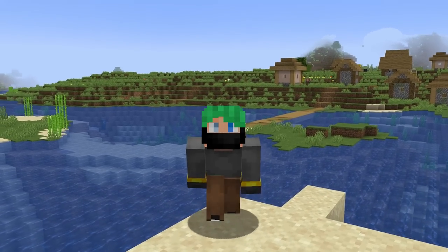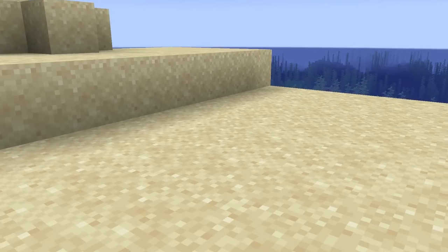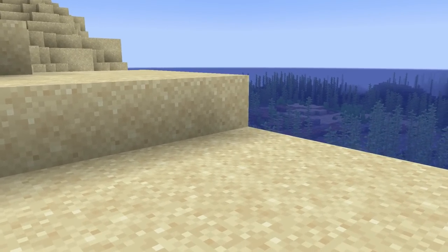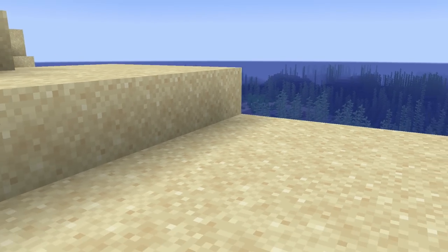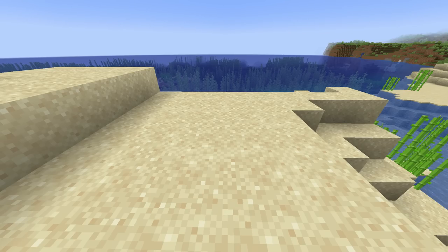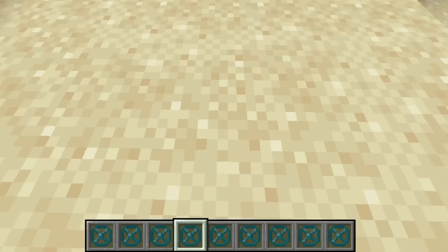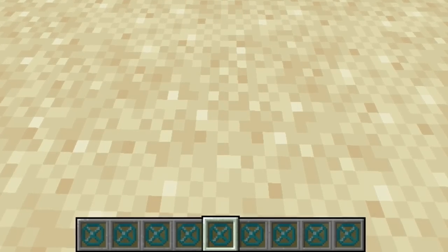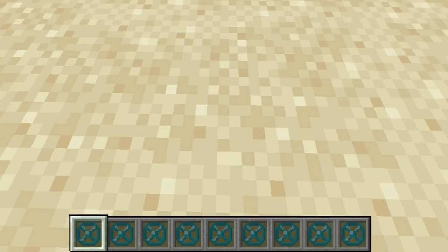That last one was a little easy, so I'm going to up the difficulty for this one. Next up — this block right here. Do you see it? You should, because it's right in front of you. Did you know that the structure void exists? Circles don't exist in Minecraft, you say? Well, they absolutely 100% do — except not in the creative inventory.